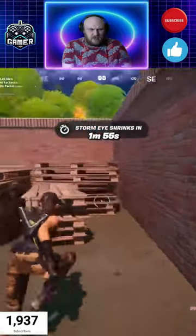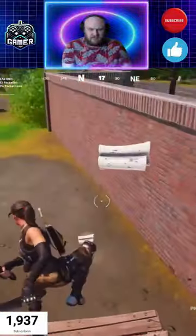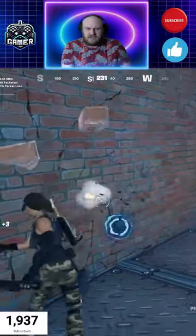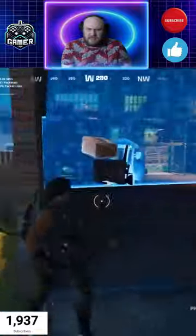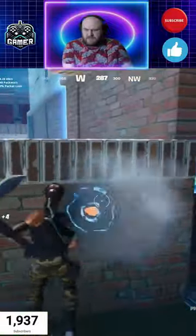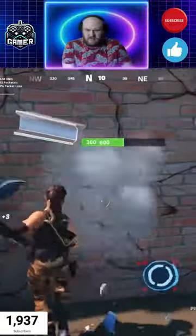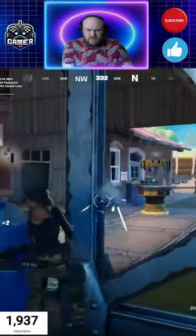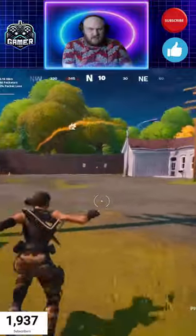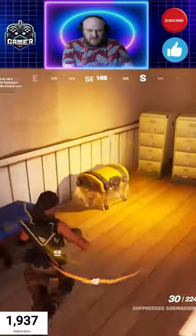We'll go straight back to get this wood — there's some already chopped over here so I'll grab it. We've got about two minutes. The circle is dead on us — it's literally right outside this place, right where the wall is, so we could take damage easily being right next to the circle. We'll update before we go. I'll look for a better SMG because I don't want to upgrade this if I can find a better one.